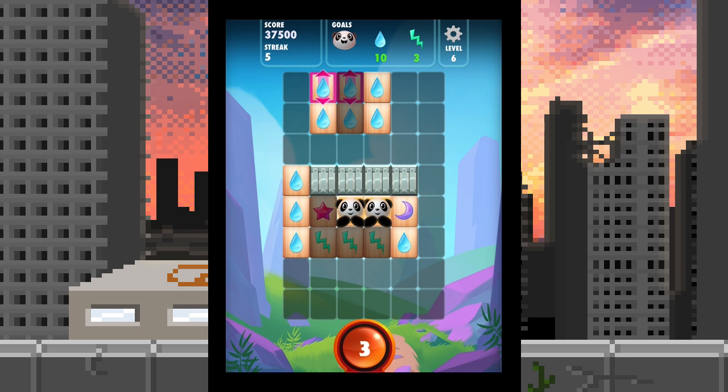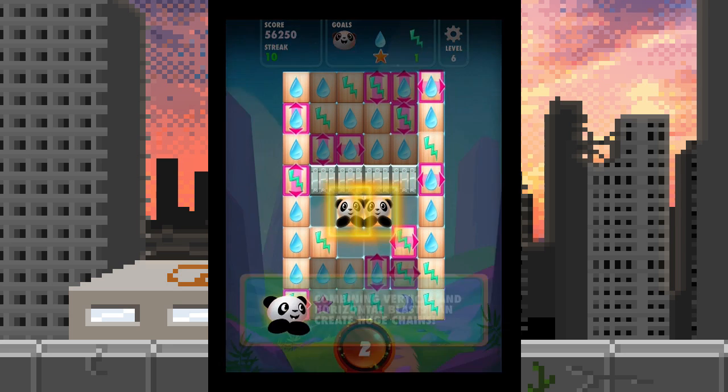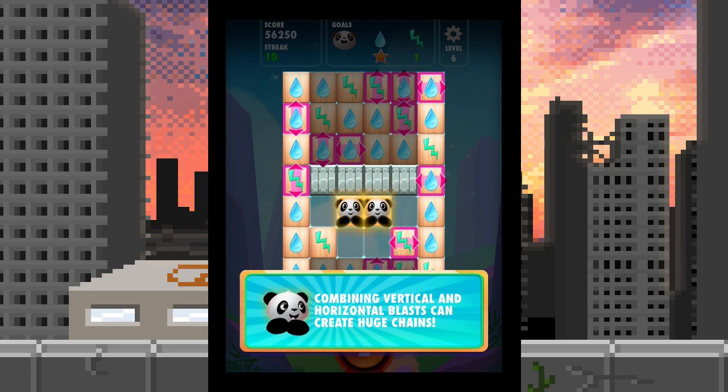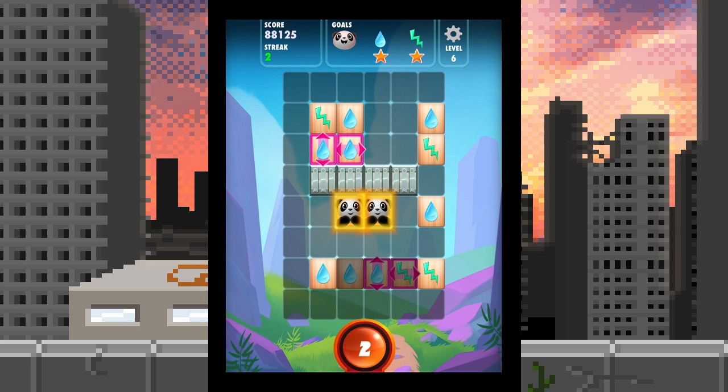This element is actually pretty darn fun. I think I already screwed up again — I can't get rid of that. Moving on — combining vertical and horizontal blast can create huge chains. I like it! Oh, I just hit the wrong button. I was so happy to see the purple box around it I hit the wrong one. There goes my streak — that's a little tricky because they're going up and down and left and right.